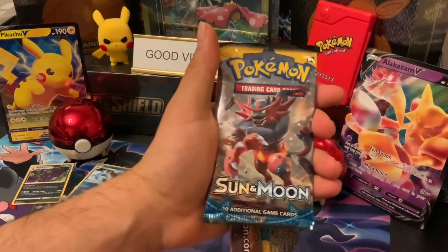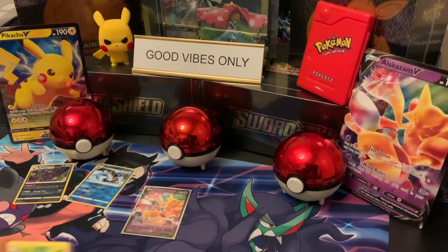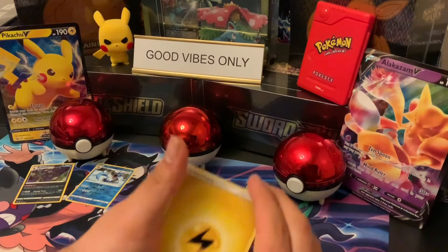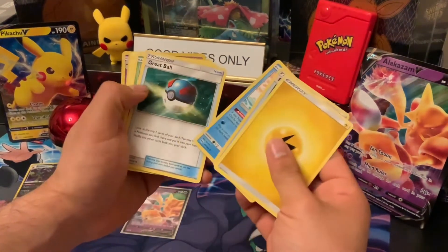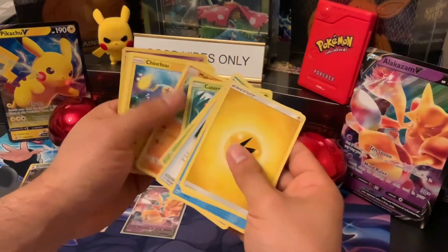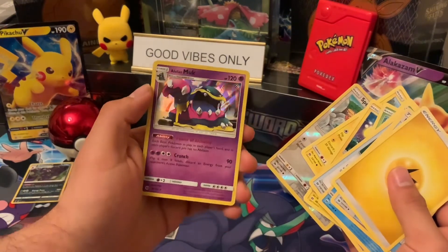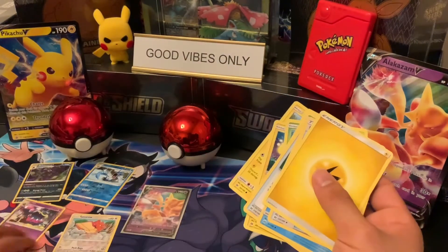This one we're going with Sun and Moon, let's see what we get. Here's the code card. A Great Ball, Paras, Caterpie, Chinchu — here we go, reverse Spearow and Muk. He looks interesting. Alright, that's two for two.